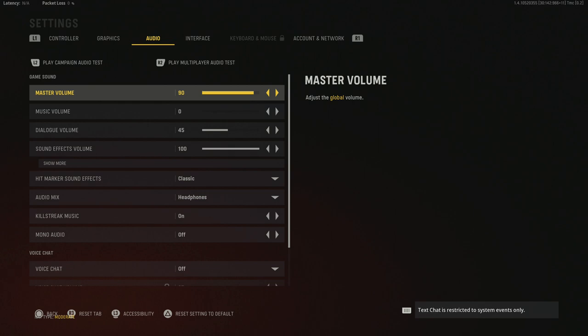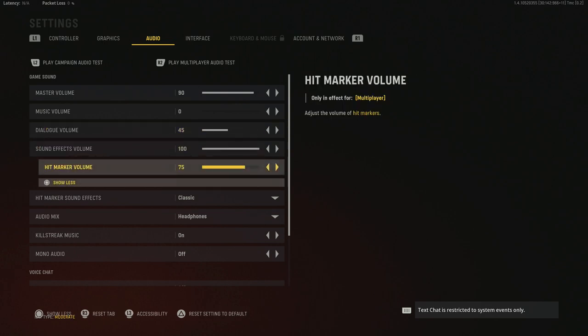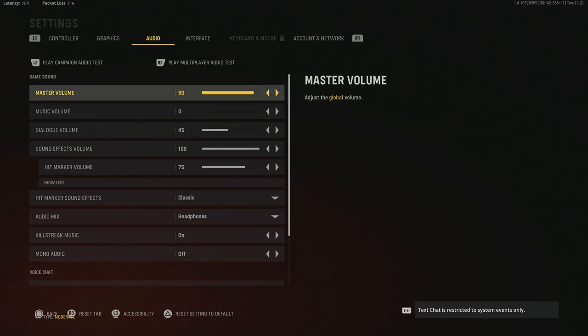For audio, I'm running master volume around 90, music volume at 0, dialogue volume at 45 — dialogue in this game is very loud — and sound effects volume at 100. Hit marker volume is 75, which seems to be the default sweet spot. I have hit marker sound set to classic — you can use Vanguard but I like classic best. I'm using my Astro A40s plugged straight into my PS5 controller. The master volume cut down to 90 is just the sweet spot for me.